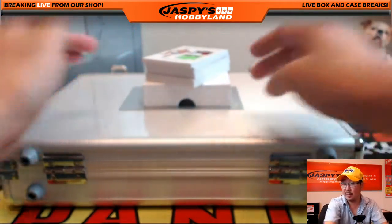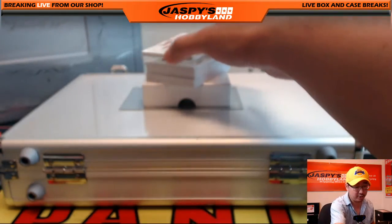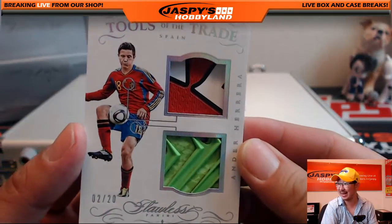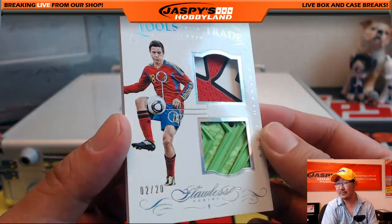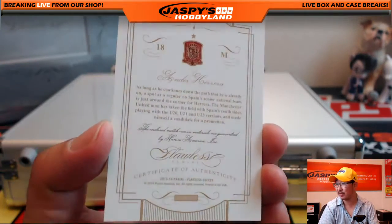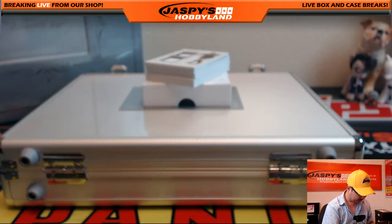Okay, the box cards first — Tools of the Trade coming up. Two out of 20. Ander Herrera, nice, for Espana. That's awesome. Spain going out to Harry Hoffman for Espana.